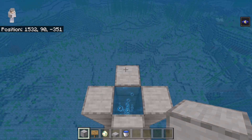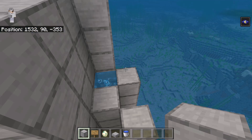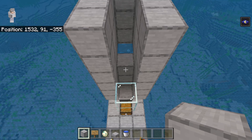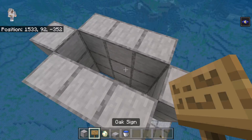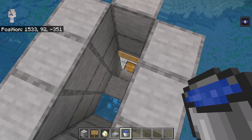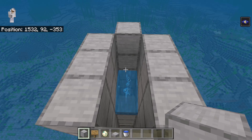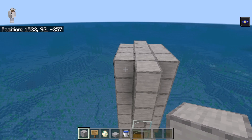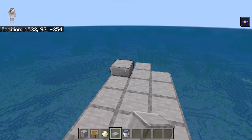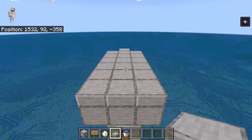The next step is to place 3 blocks over here. Now place 9 blocks like this, then place 9 blocks like this. After you have done that, place 3 blocks over here. Now turn to this side, then place a sign at this spot — that sign will prevent water from flowing into the kill chamber. Then place water over here; that water should flow towards the kill chamber. Once you are done with that step, place 3 blocks over here, then 3 over here, 2 over here, and 3 over here as well. Now place a slab at each of these spots — those slabs will prevent mobs from spawning on the roof.